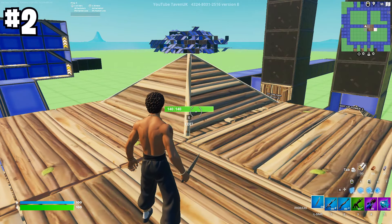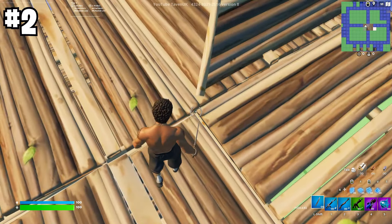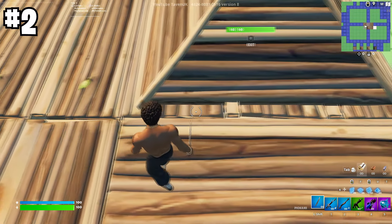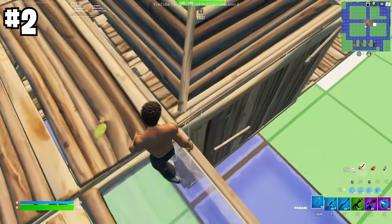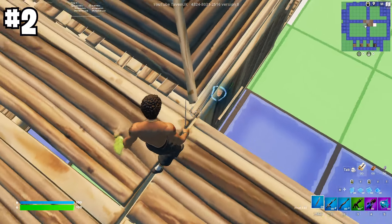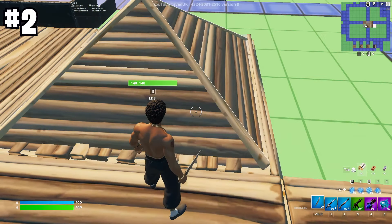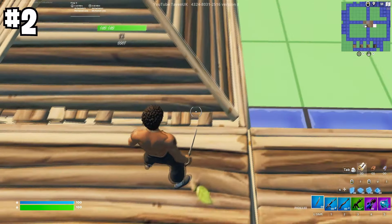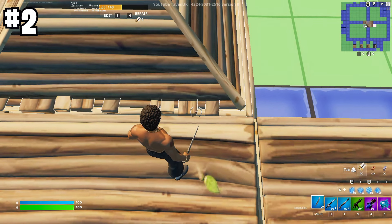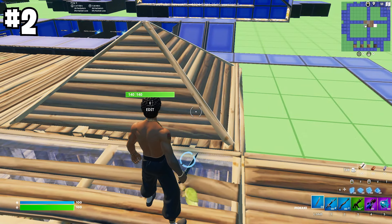When approaching a box from the top, you can actually take the floor even when the cone is there. To do this, pickaxe the little part of the floor that is sticking out between the cone and the wall. It should glow white when you're over it. Just pickaxe it and you should be able to take the floor — no one ever expects it, and you can catch so many people off guard.